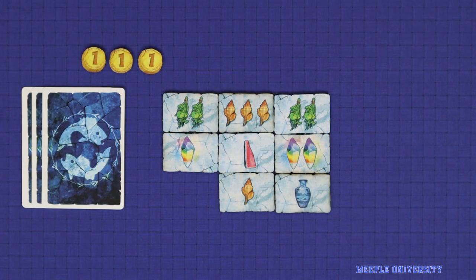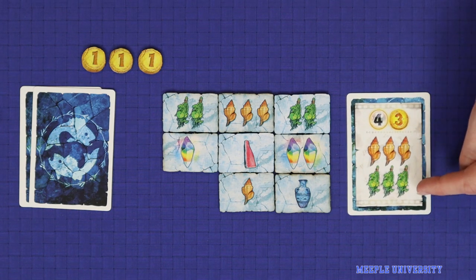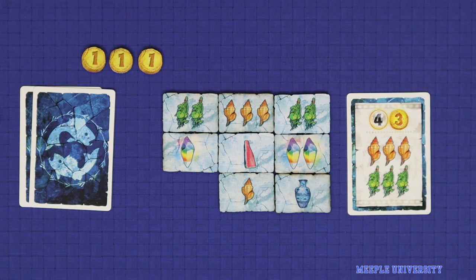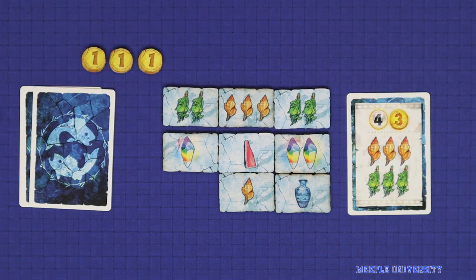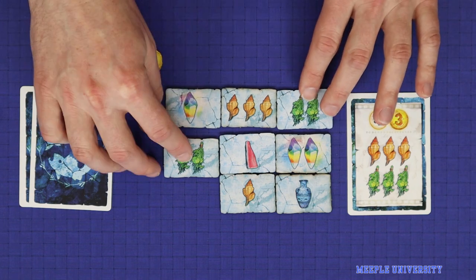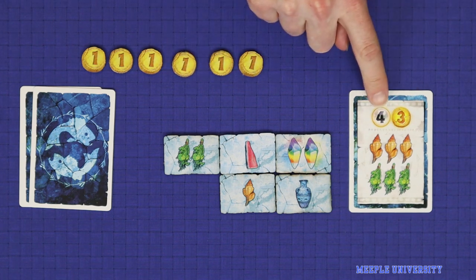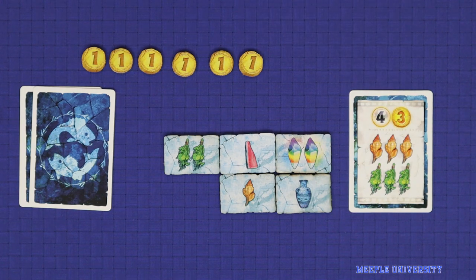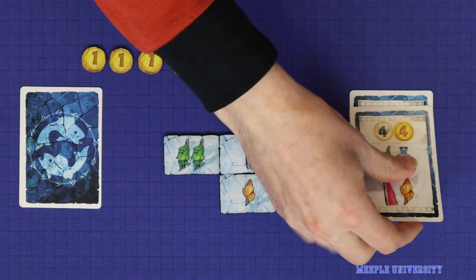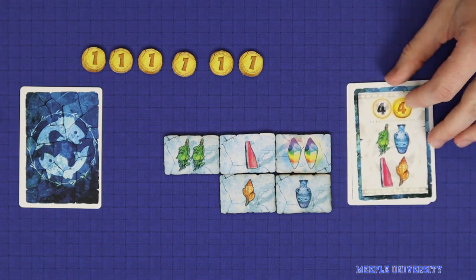The fourth option is to fulfill one or more contracts for a single action. To fulfill a contract, reveal it and place it into a face-up stack of completed contracts. Then discard tiles showing at least as many resources as shown on the contract. The player could fulfill a contract with matching tiles, but would not get anything back for overspending on a resource. Alternatively, the crystal resource can be spent as any other resource. Discard the tiles and immediately gain the money depicted on the contract; pearls will be counted at the end of the game. Within a single action, the player may continue fulfilling contracts from hand. Each contract is fulfilled separately, so any overspend on the first contract cannot contribute to the cost of the second.